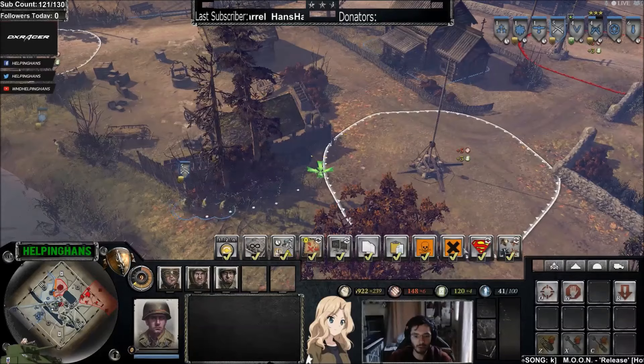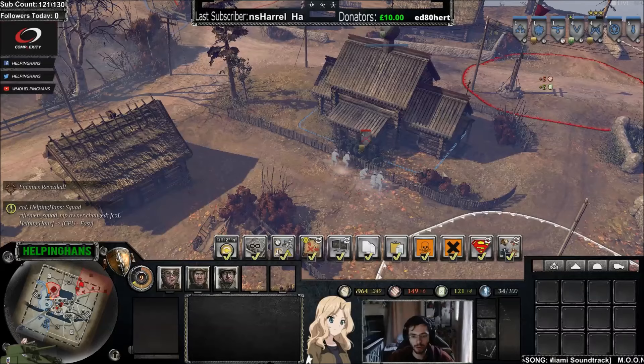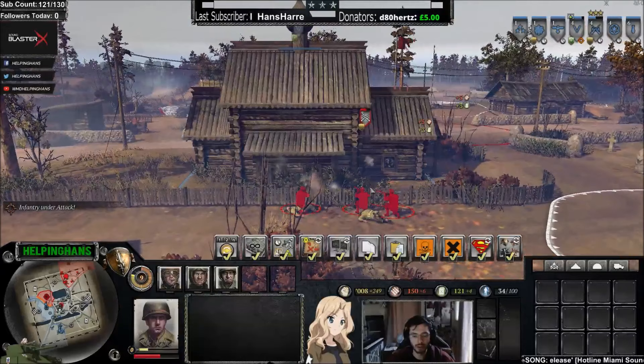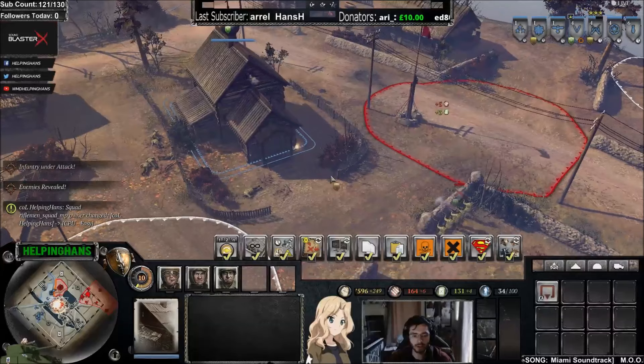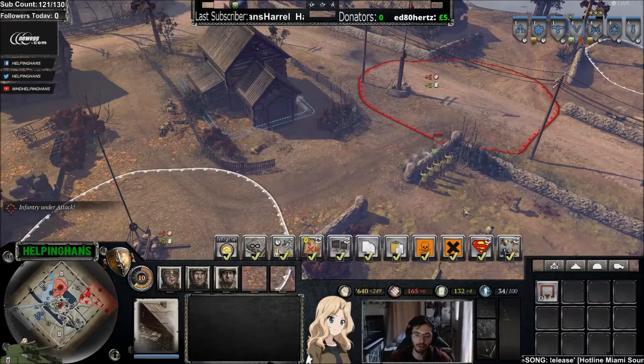If we move up with this rifleman squad and engage the grenadier from the side with the most windows, the grenadiers should clean up these riflemen fairly quickly—green cover against light cover. But if the rifleman squad engages from the side where only one grenadier can fire through one window versus five rifles in green cover, the rifleman squad should and probably will win that engagement.